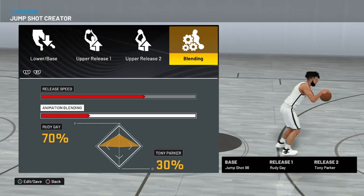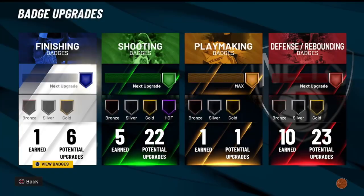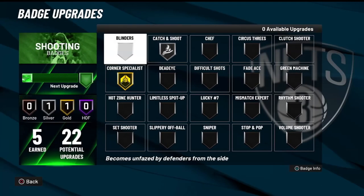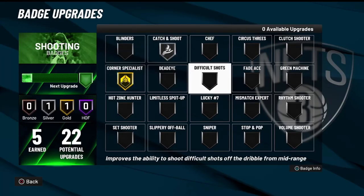That's pretty much it — that's the jump shot. For badges, I haven't been grinding as much, but right now I only have catch and shoot on silver and corner specialist on gold, and I green out a lot. I've been greening so much.